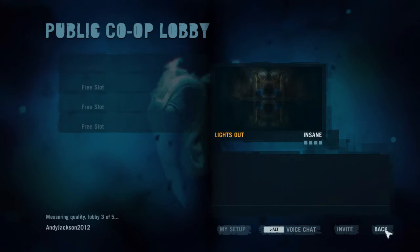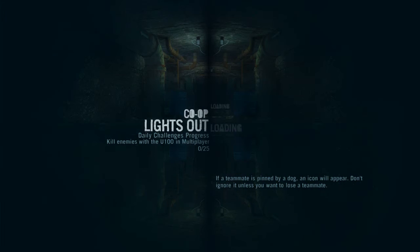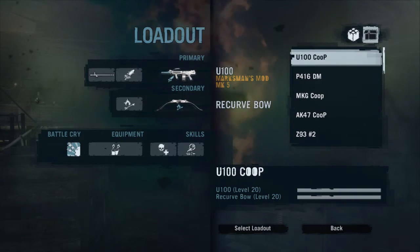Then it starts looking for groups that are on Insane level — it's looking at three of six. I'm just going to show you that it's winding up. It's in Lights Out. I don't actually want to play this, but I'm just showing you how it would be.